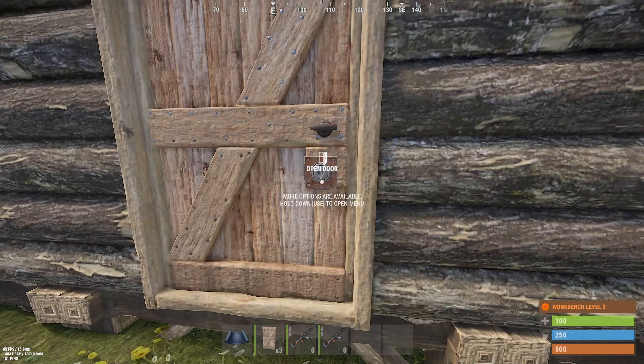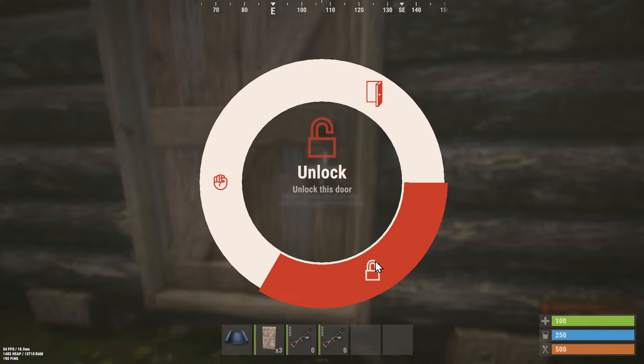So just hold down E, and then we can go to unlock. And then right click, or left click.